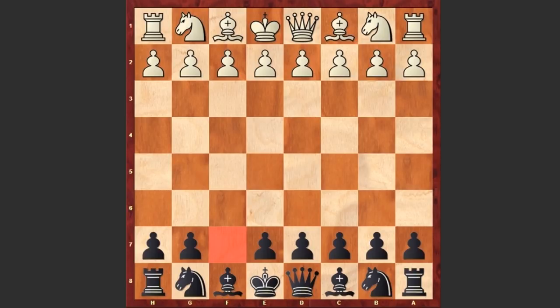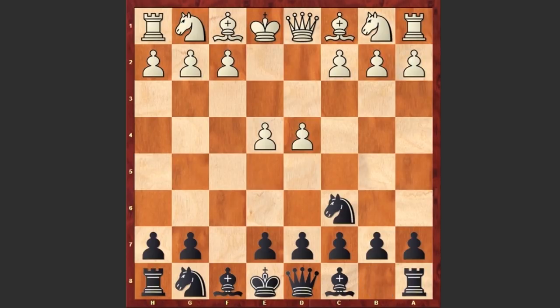John Cochrane started with e4 and then played d4 — sounds crazy right? De Chapellez responds with Nc6, then f4, d5, e5. White is instantly establishing a strong center.